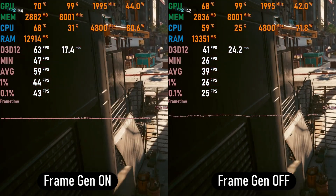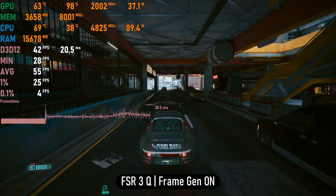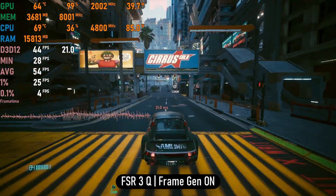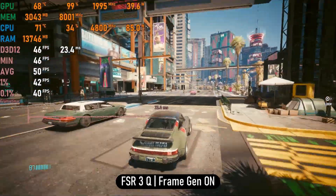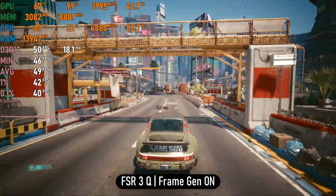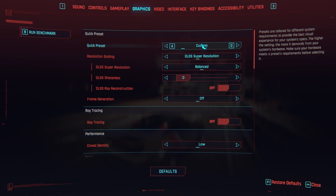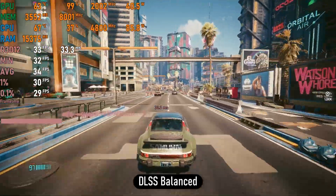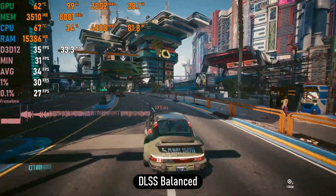With frame gen on we get around 50 fps on average, but despite the higher fps counter it doesn't feel like a true 50 fps experience. The frame time graph shows the game isn't smooth at all — the frame time delay caused by frame gen makes the game feel worse than native 30 fps, extremely unstable and unpleasant to look at. FSR also doesn't help since it ruins native 1080p image quality with noticeable artifacting while moving the camera. Since this is an RTX card we have access to DLSS, which is the superior upscaler. With DLSS set to balanced it looks fairly decent and runs better without frame gen lag.